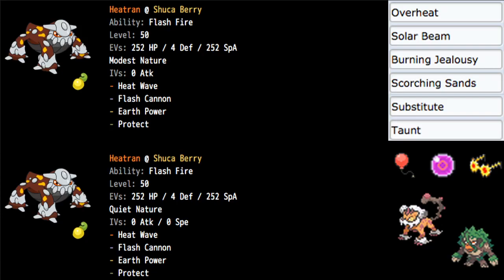So Heatran with Shookaberry — I definitely like Shookaberry over Air Balloon or really any items. I just think it's really, really powerful. You could definitely go Air Balloon, giving it the immunity to ground instead.